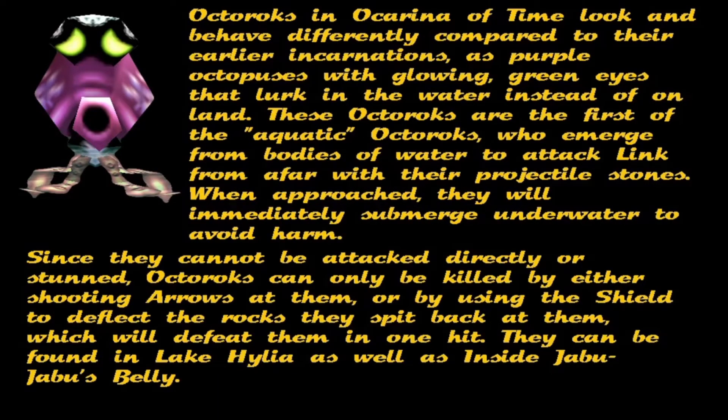Octoroks in Ocarina of Time look and behave differently compared to their earlier incarnations, as purple octopuses with glowing green eyes that lurk in the water instead of on land. These Octoroks are the first of the aquatic Octoroks, who emerge from bodies of water to attack from afar with their projectile stones. When approached, they will immediately submerge underwater to avoid harm.